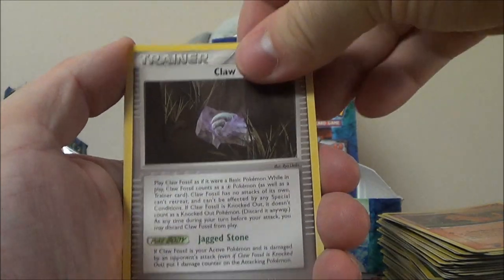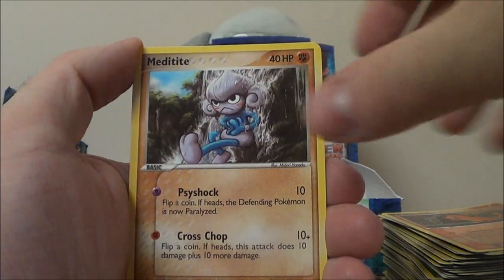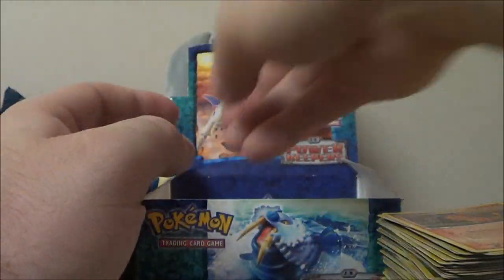Cacturne, Machoke, Claw Fossil. I would love a holo Charizard just to pull on camera for you guys. Swablu, Meditite, Carvanha, Chinchou. Reverse Lairon. And Omastar rare — which is new.